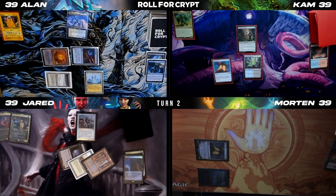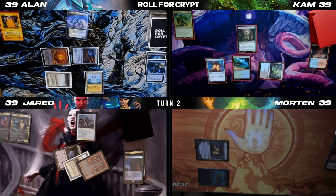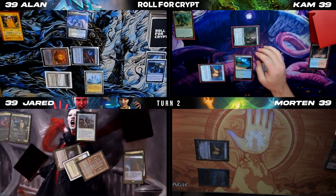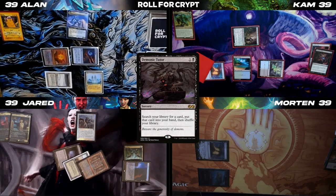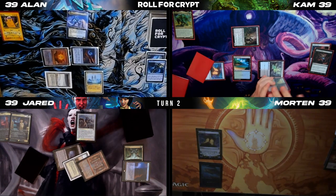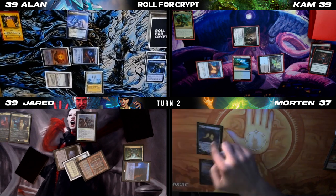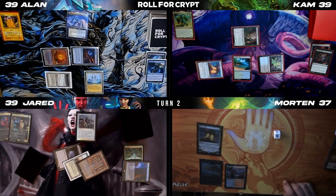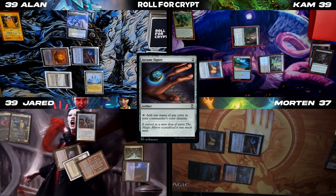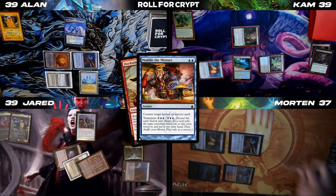Untap upkeep. I'll roll for Crypt first. Pay for Deathrite and draw. Play land for turn, Tropical Island. Jared, I'm going to exile your Arid Mesa, make black mana, use one for Mana Crypt, cast a Demonic Tutor. That card goes to hand, I pass. Draw for turn. Play Steam Vents, shock it in, take two. Roll for Mana Crypt — even, I'm safe. Transmute this for Darkshot, put it into my hand, and pass the turn.